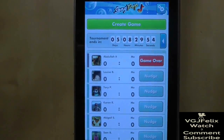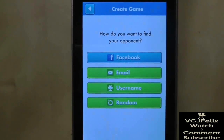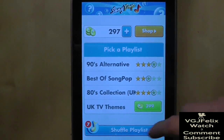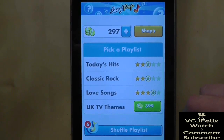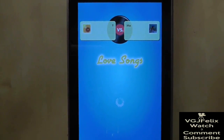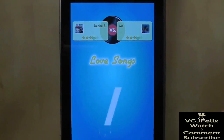So as you can see, Juju, off you go, start navigating. She's going to create a game, and she's going to choose a random person, and then she's going to pick a playlist of music. The idea is that when the music is played, she has to try and select the correct song as quickly as possible. So Julia is going to go for love songs. Good luck Juju, are you confident? No.